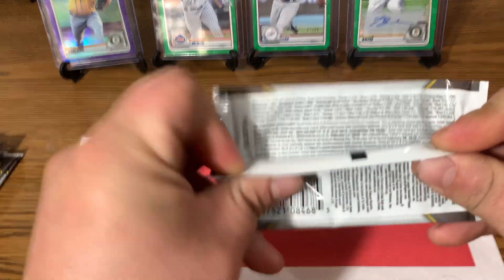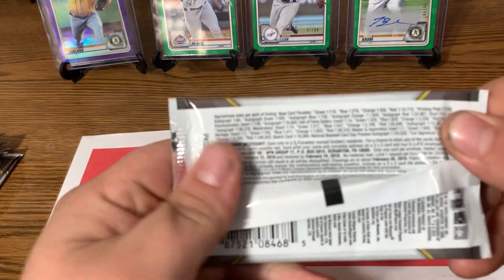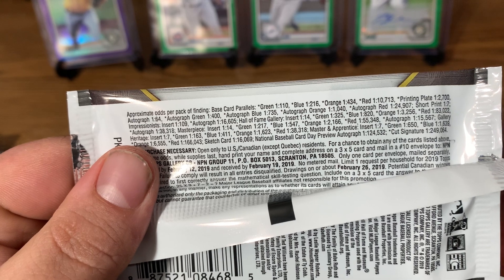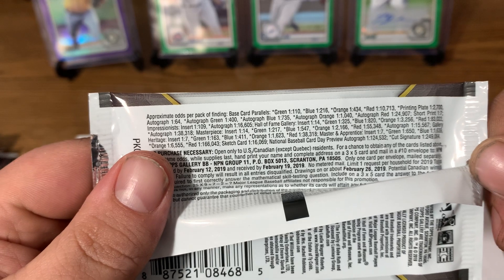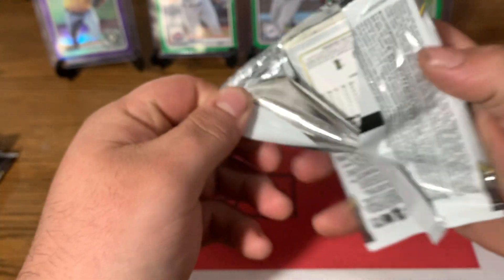Let me give you a quick view of the odds. Let's see if anything kind of stands out. Autograph green, one in 400. That'd be pretty cool. Autograph one in 64 — that'd be nice.